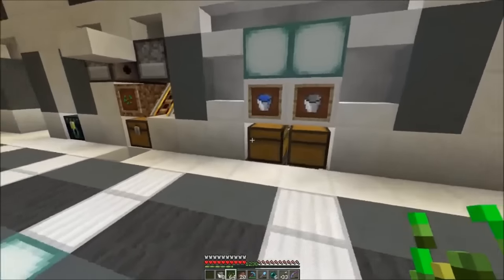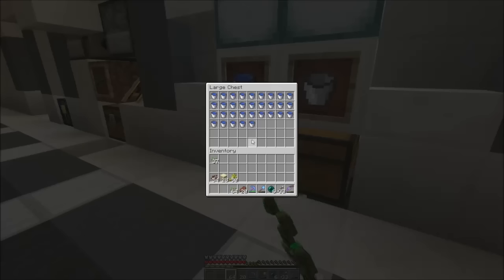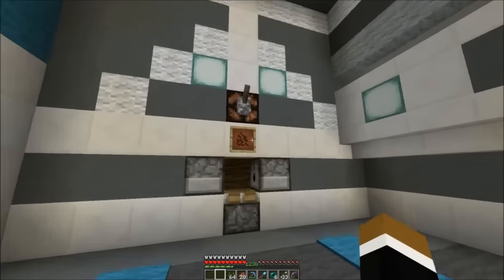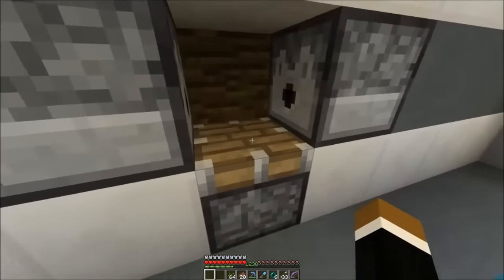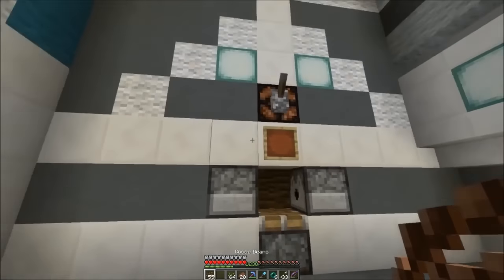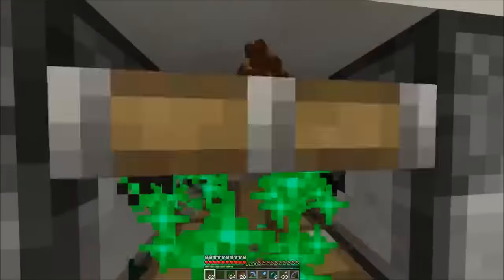I also built the water bucket filler I showed a while ago, so it automatically fills up buckets with water if you ever need it. I also updated our cocoa bean farm — it was no problem at all to get the double chest of cocoa beans now. You get about 600 cocoa beans per minute.